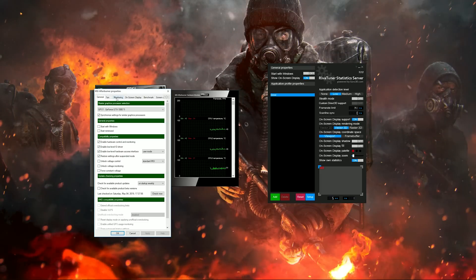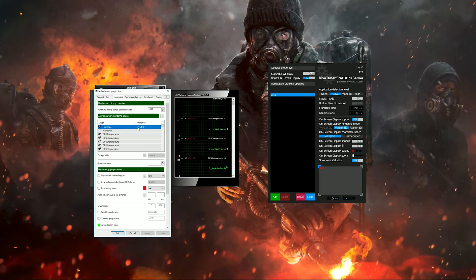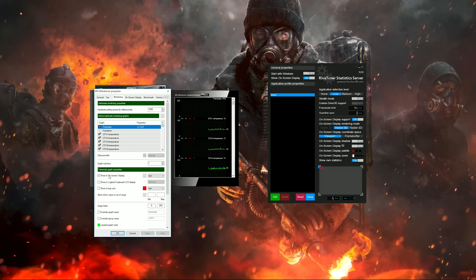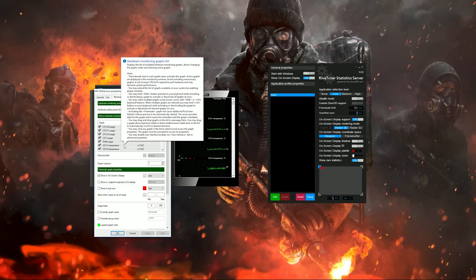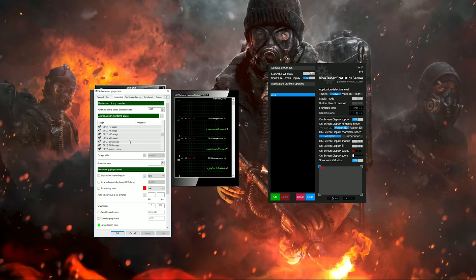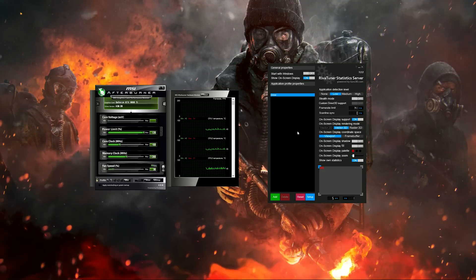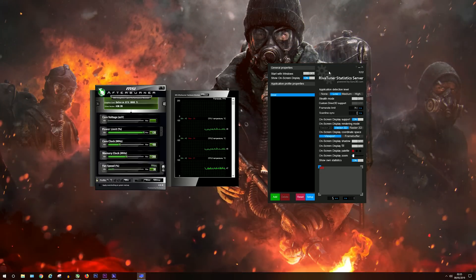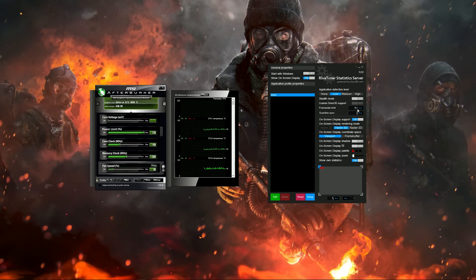Now let's set up MSI Afterburner to show some basic on-screen stats while you're playing. Simply click on the settings button, go to the monitoring tab, highlight FPS or frame rate, and tick where it says show in on-screen display. Do the same for CPU temperature, CPU usage, GPU temperature, core clock, and if you want, you can even monitor your lowest FPS. Click apply and you're done. To cap your FPS, right-click the RiverTuner icon and click show. On the frame rate limit section, cap your FPS to around four frames below your monitor's refresh rate — in my case 141.